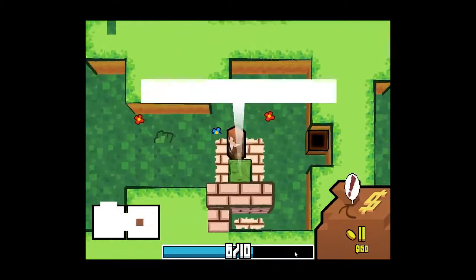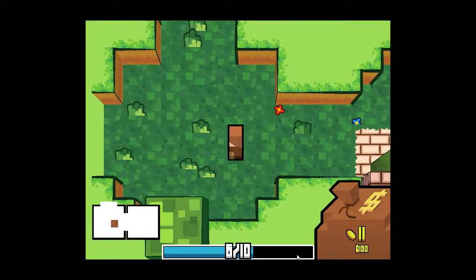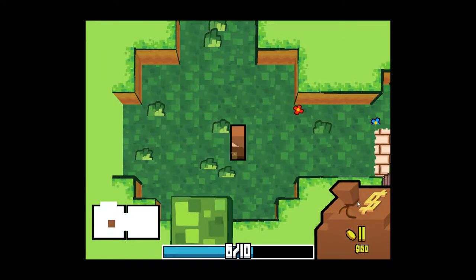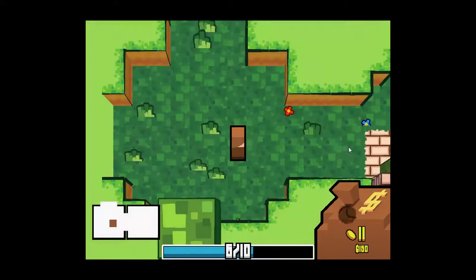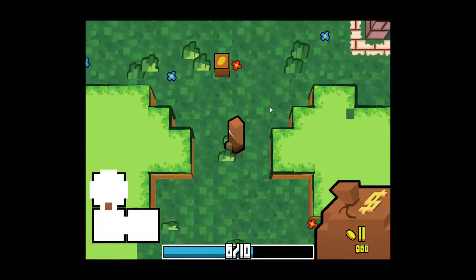There's two ways you can lose the game. You can either run out of hit points - I'm at 6 out of 10 right now - or you can run out of coins. At any time you can open up your bag to see what coins you currently have. That helps you plan out your strategy. It's important not only to keep your life high, but also to keep your coin total high.